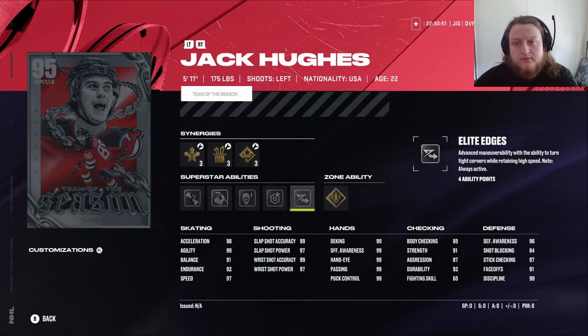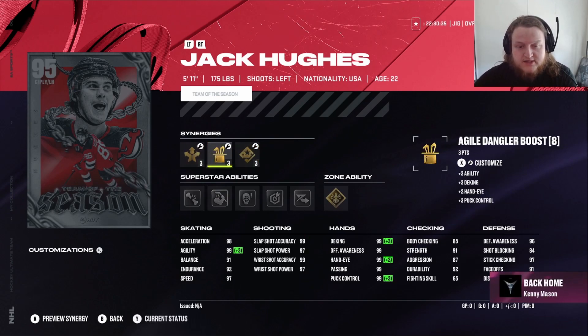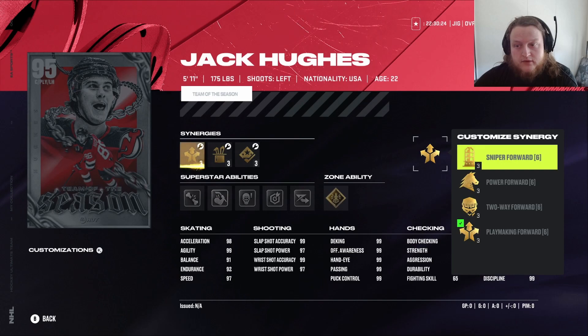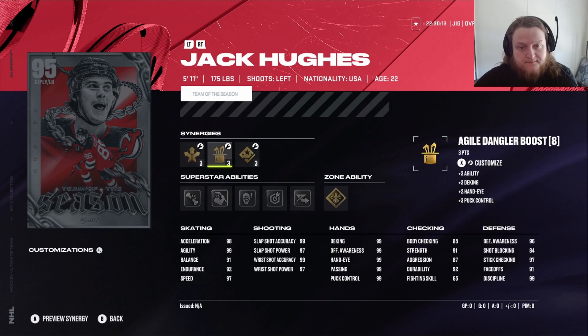Let's take a look at Jack. Unstoppable — because he's smaller. He's got Elite Edges, Snipe, Chalk it Off, Shrug it Off, Ankle Breaker. He's got 99 accuracy, and power is at 97 for each shot — the boost will max that out. He's got 91 faceoffs. He's going to be a winger. I wouldn't put Playmaking Forward on him since all those stats are already maxed. I'd probably go Sniper and Defensive Boost.